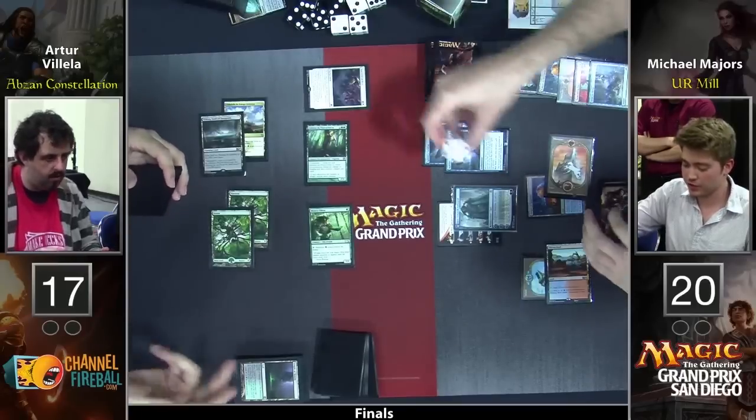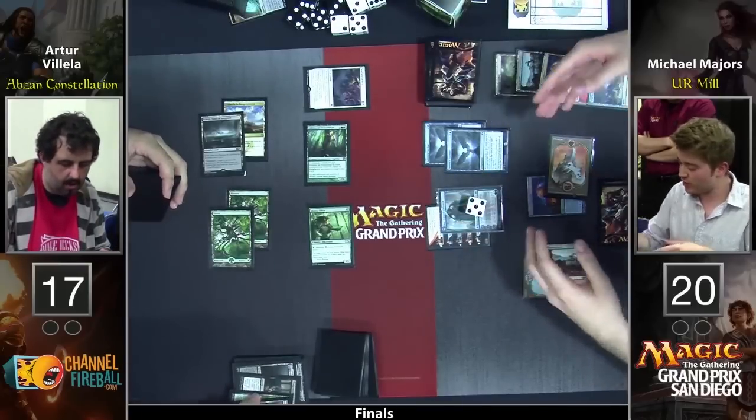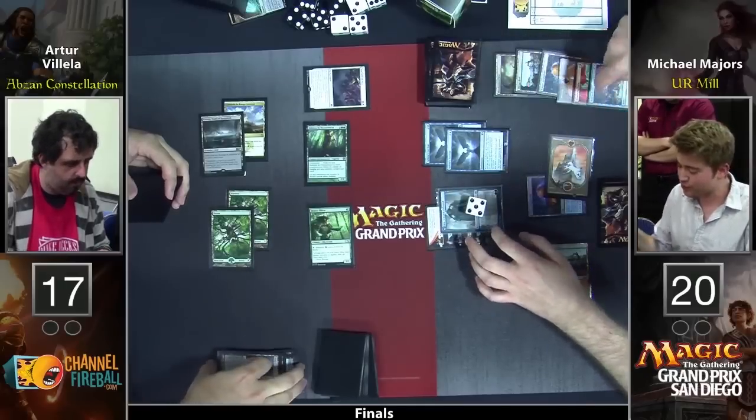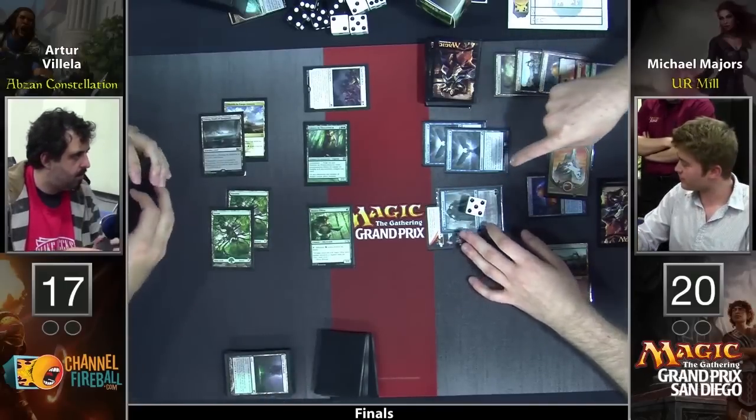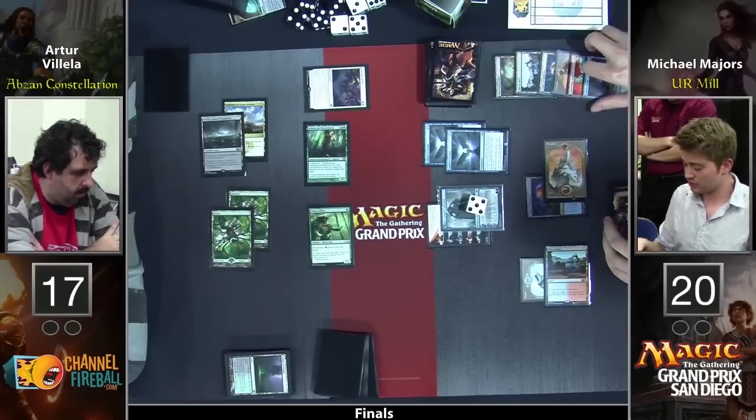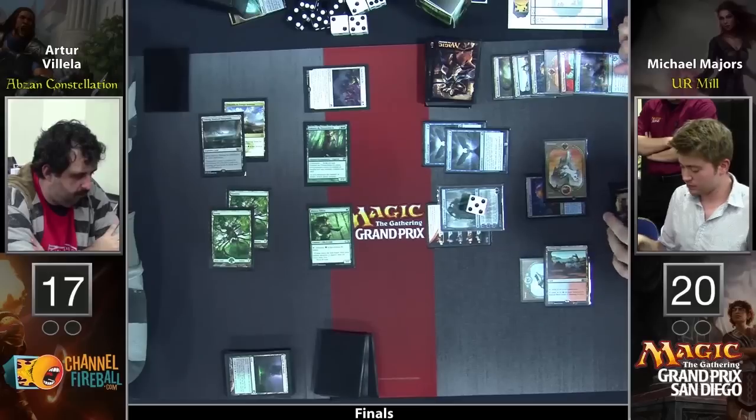It only matters if he actually gets milled out — if he's got one card in his library, it was all for naught. I like what Arturo's doing here, but these are adding up very quickly for Majors. And I think Majors wants Arturo to keep drawing cards off Eidolon, so if Majors notices that he did not, he definitely wants to ensure that he does.